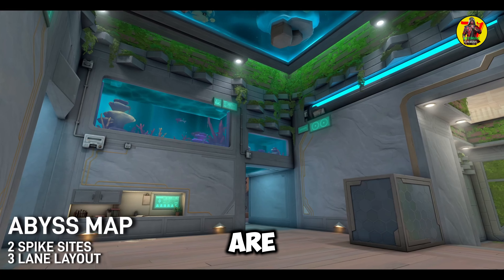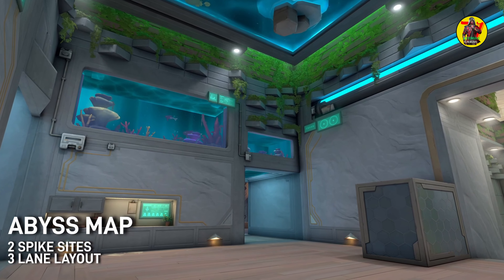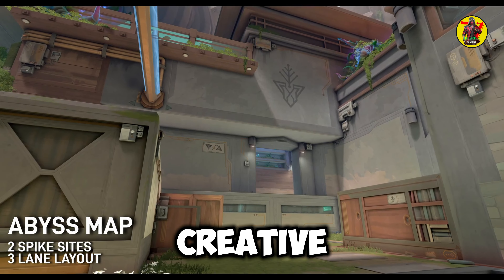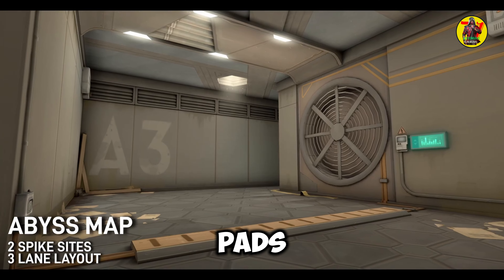Abyss map key features. Here are some key features that better put Abyss into perspective when it comes to Valorant: two spike sights, a three-lane layout, death drops meaning losing your life if you take a wrong turn, creative jump shortcuts found throughout the map, and branching mid-paths on the map.